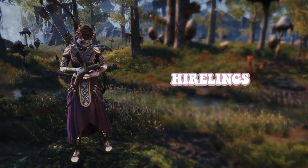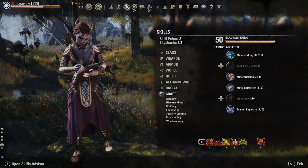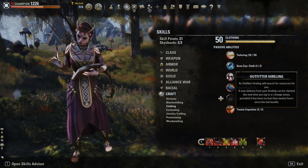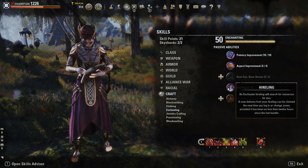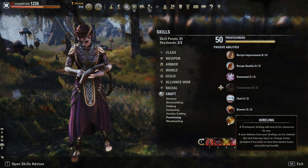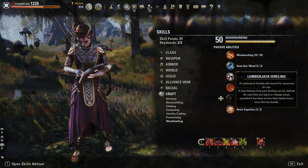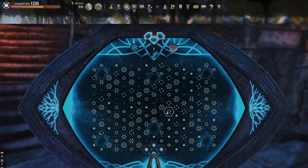Got any spare skill points? If so, I would highly recommend investing in the different hireling passives for each crafting skill. At max level, these hirelings send you a mail every 12 hours once you log in, filled with crafting goodies. Sometimes these hirelings can bring you gold upgrade materials, and even when they don't, hirelings are a great way to passively accumulate all kinds of materials, all from simply logging into a character that has the hireling passives. That's some easy gold right there. Plus, the messages that they leave you are top tier.